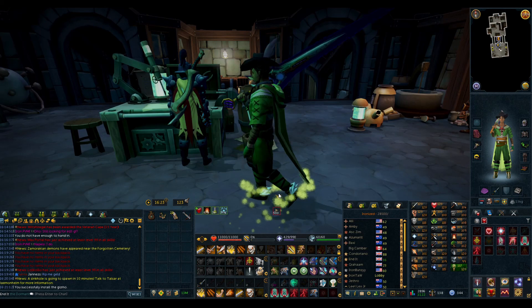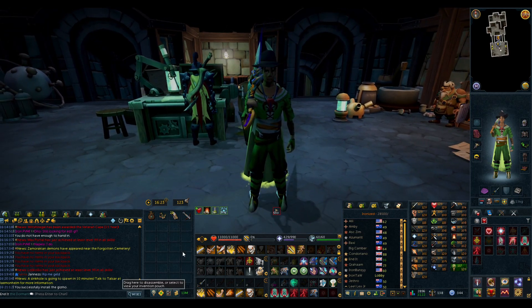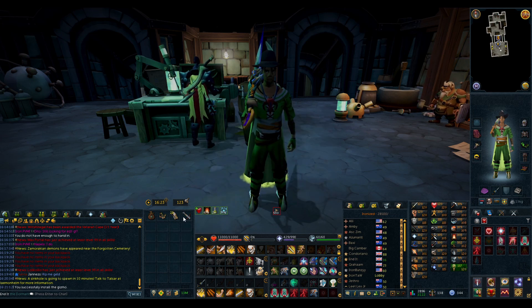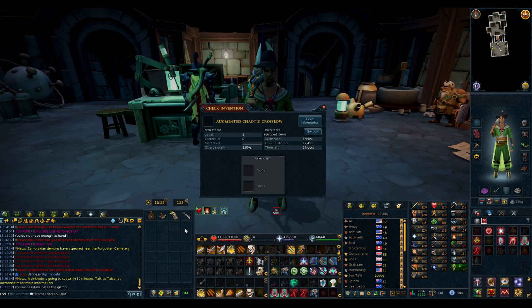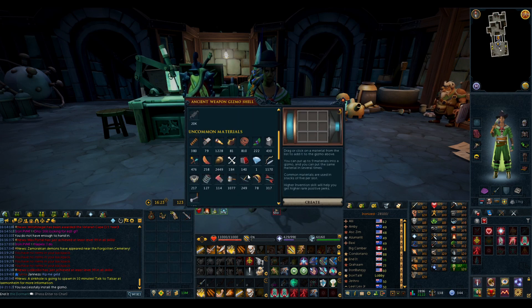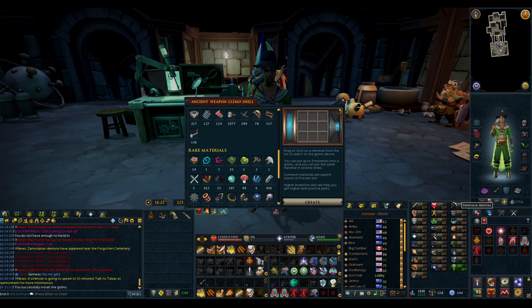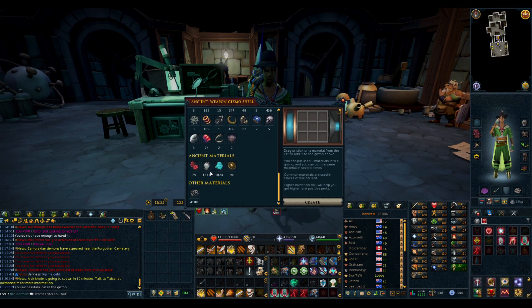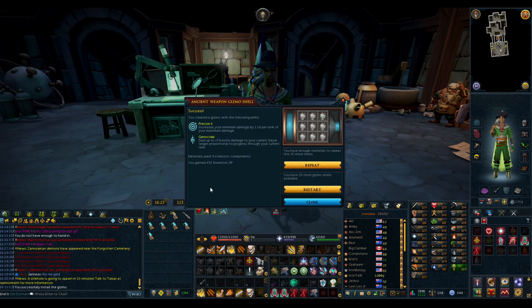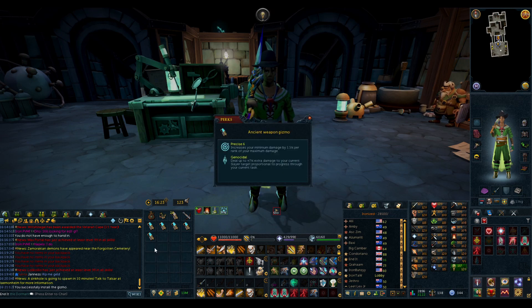For my mainhand Chaotic I'm just going to go for Precise 6. So I'm not going to have best in slot for my offhand Blightbound or my mainhand Chaotic — kind of rip, but it's whatever. We can start ranging at least, and in the future when we get more Illajankians we'll go for best in slot again. There we go — Precise 6 Genocidal. That'll do for the mainhand Chaotic.